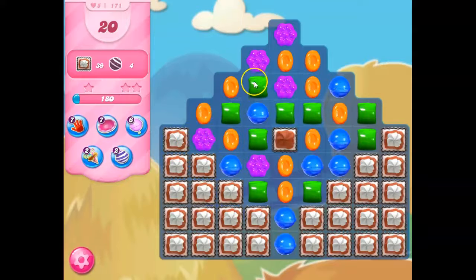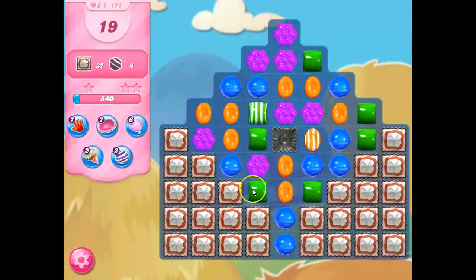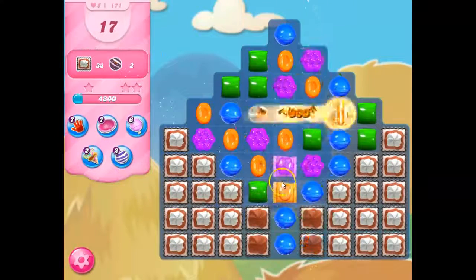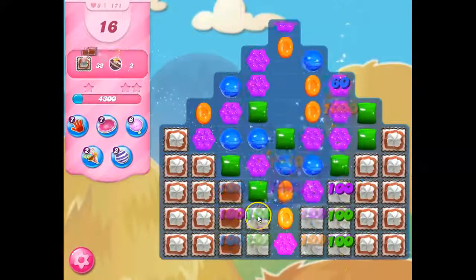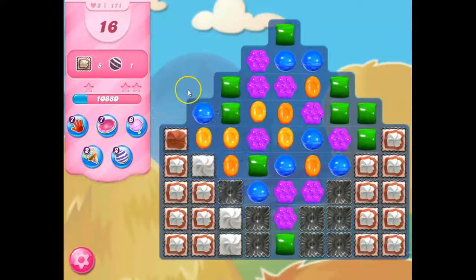I see a pretty good setup here to make a striped right away because that's our goal. More stripes here populating. These ones in the corners are obviously going to be the most difficult to collect. I like wrapped candies, but if they were positioned right here I would love that — but it's right in the middle, so I have to go for it. It's going to blow a huge area of our things up.